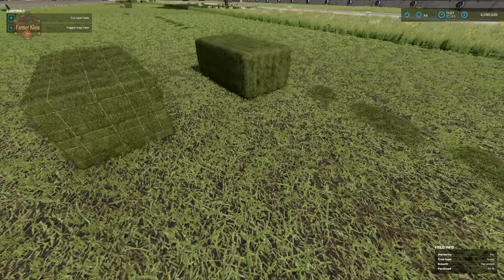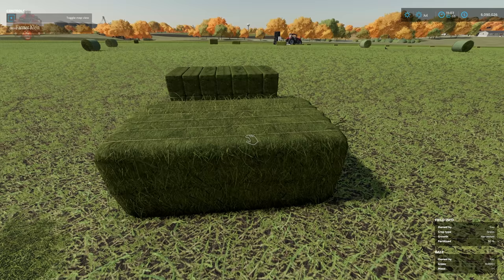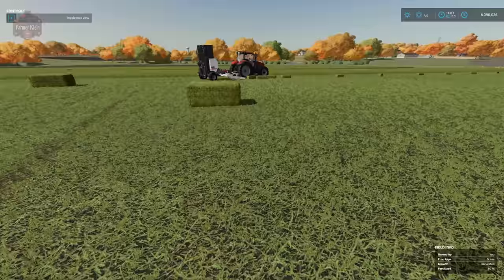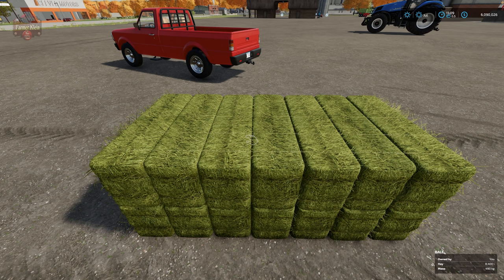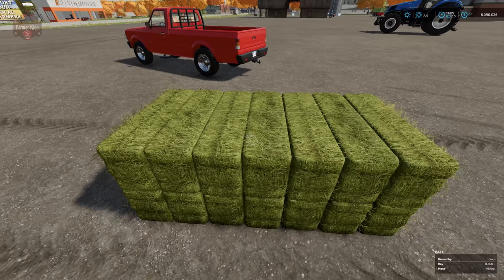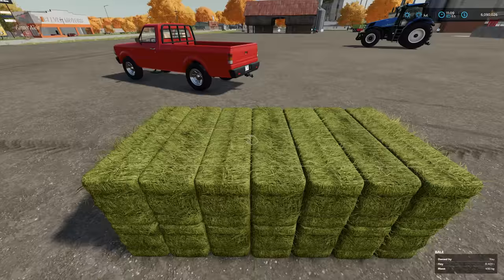This 14-bale stack is 7,000 liters or 1.1 tons. The large square grass bale is 6,000 liters and one ton — we made 240 centimeter bales and the maximum size goes up to 280 centimeters. Now you may ask: once you have these 14 bales in a single stack you can't pick them up by hand, so what purpose does stacking serve if the whole point of small square bales was that you could pick them up by hand?